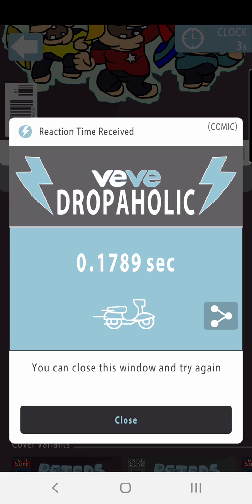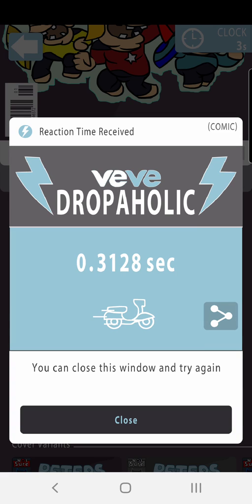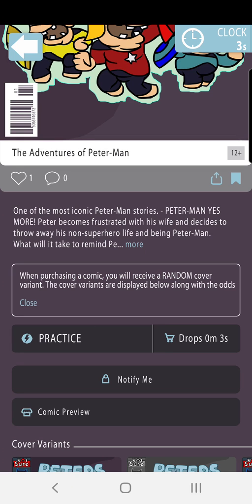I always say 'bye' — and that's how I've been getting the drops, by the grace of God. So I go 3, 2, 1, 0, bye. Now, some people say 3, 2, 1, 0, 0. You could use whatever you want, but take into factor: when you say '0,' that's a two-syllable word. When you say 'bye,' it's one syllable. I know this may not seem like a lot, but it does go a long way.